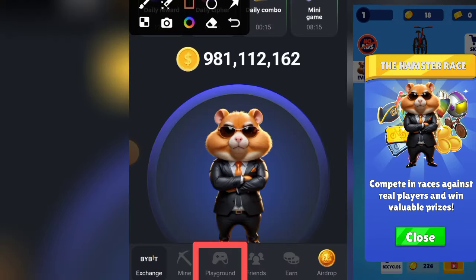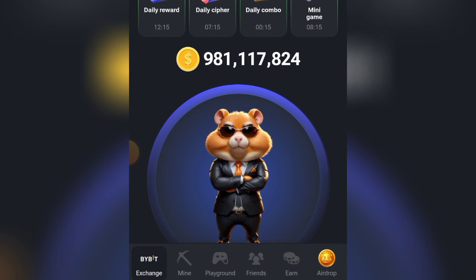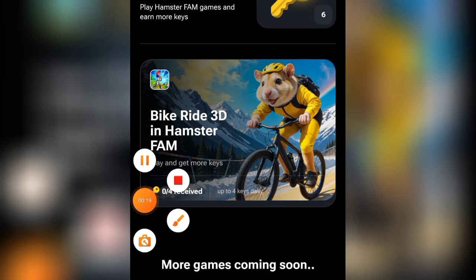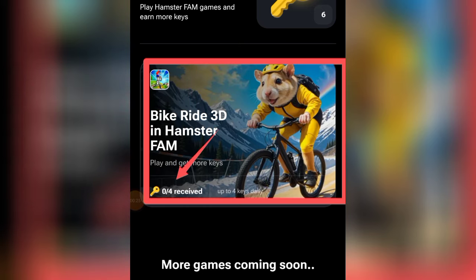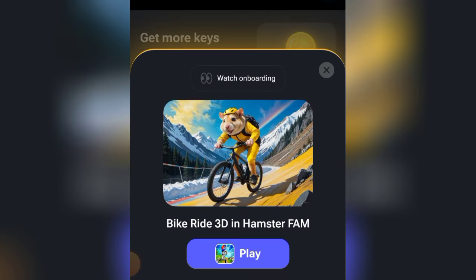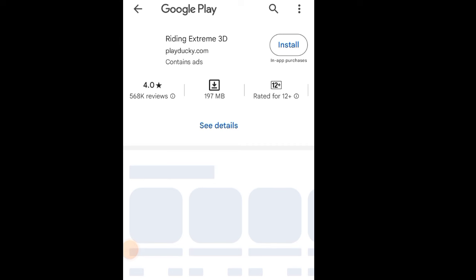Welcome back. I explored the playground, a new feature added to Hamster Combat. You are meant to unlock more keys by clicking on the new card, and then it is a ride — a bicycle — that has different ways you can play with it. Each time you play one successfully, you have a key unlocked.